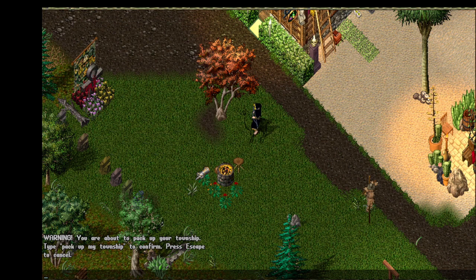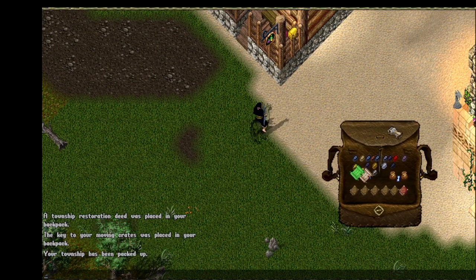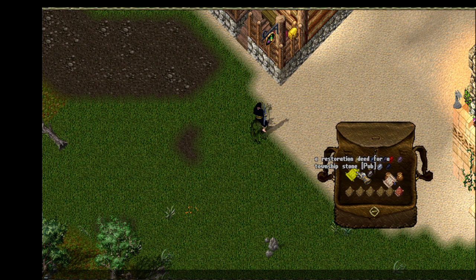And because this can't be undone, you're asked to type in 'pack up my township,' so let's do that. And there we go — everything's gone. Everything is now in this deed here: a restoration deed for the township stone pub.